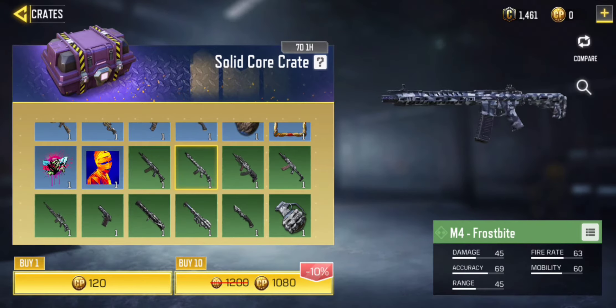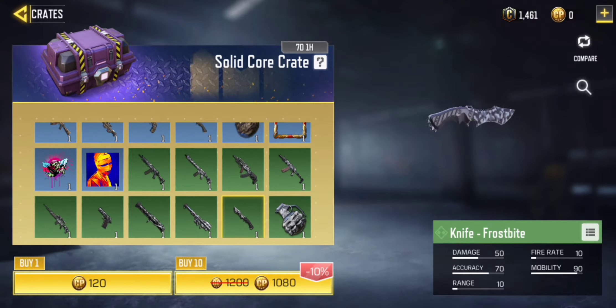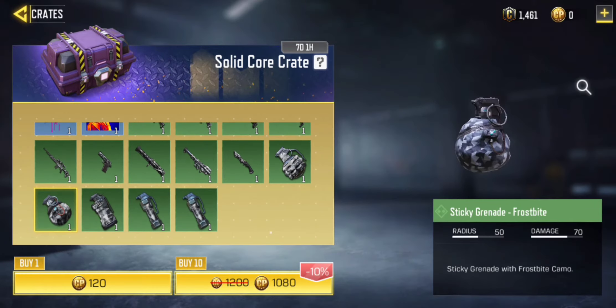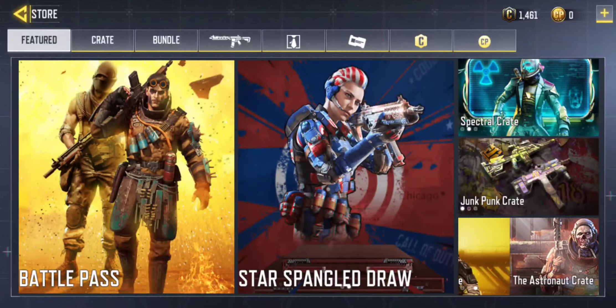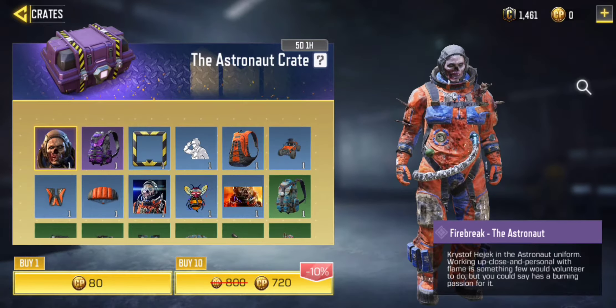So now this is Frostbite — a variant, kind of skin camo, for this bundle crate. This camo was, believe it or not, in BO3; it was a BO3 camo, which was white and blue, and it had snow and a little bit of bluish. So this camo was pretty good, and this one is a little bit different.